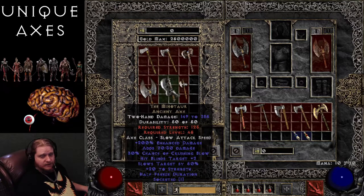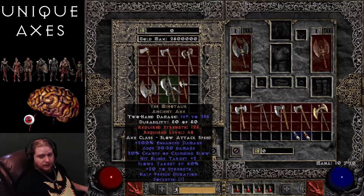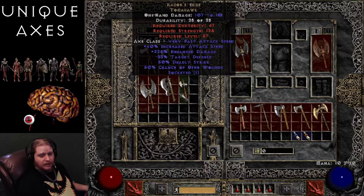Next is the Minotaur Ancient Axe — 149 to 285 damage and the last of the Nightmare Uniques. 200% enhanced damage with a pretty large variable of 140 to 200. Adds 20 to 30 damage on top with Slows Target by 50% — very sweet. 30% chance of Crushing Blow, Hit Blinds Target plus 2, and plus 20 to Strength which varies 15 to 20. Also has Half Freeze Duration, but most people at this point are wearing something with Cannot Be Frozen so it doesn't make much difference. It is a slow axe — axe class slow — which in my opinion is still very slow.